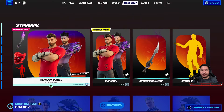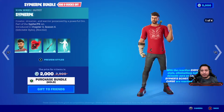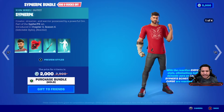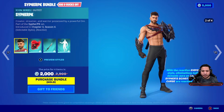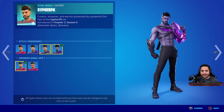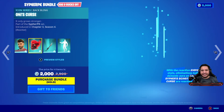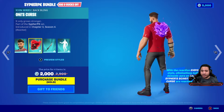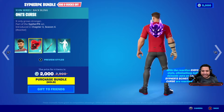The Cypher PK bundle has officially dropped in the item shop. We have the Cypher PK icon skin here with multiple edit styles — four different styles with mask on and mask off. We're going to see how all that looks in game. You also get the Oni's Curse back bling, which is reactive and looks super incredible.